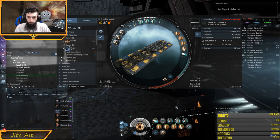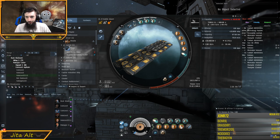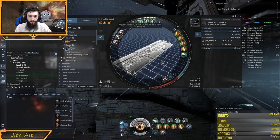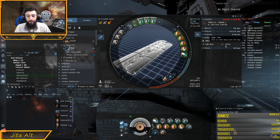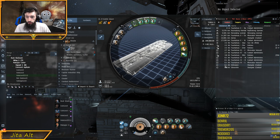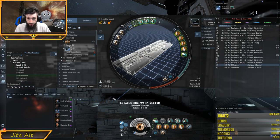Today I have an Orca because the Orca is a prime example of how things work with aligning and getting into warp. We have an alignment time of 48 seconds. That means that if I am stationary, like I am in this instance, and I go to warp to a gate — so if I go warp within zero here — it's going to take 45 seconds to get into warp.